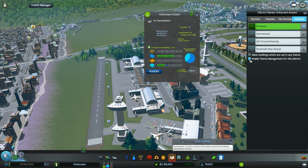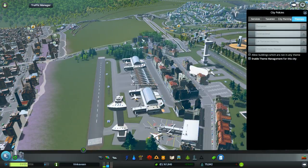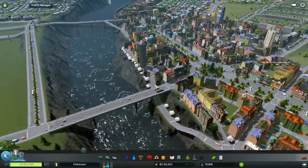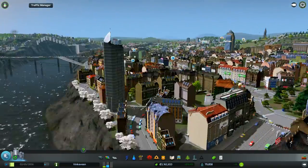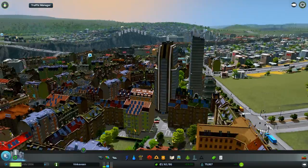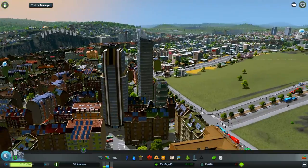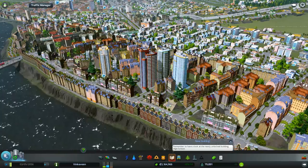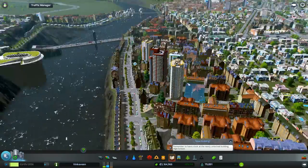With both mods together, you can be playing a European theme map and have non-European theme buildings, or be playing on a standard map and have European theme buildings. To keep your European theme when using this mod, you must enable theme management for the district and click on European — otherwise this will happen: tall standard-map buildings appear.